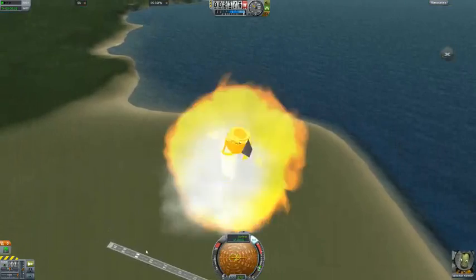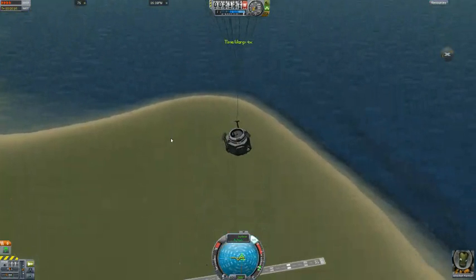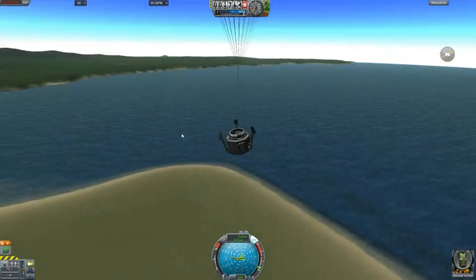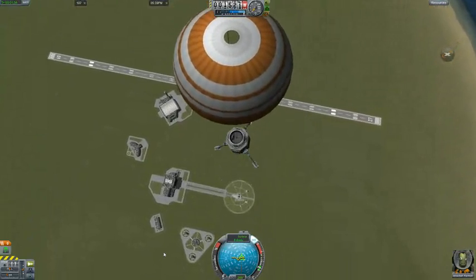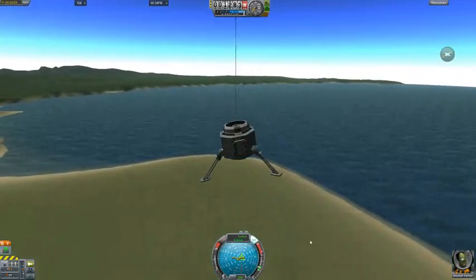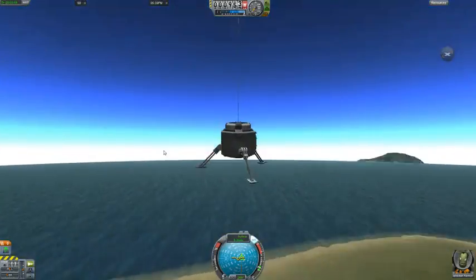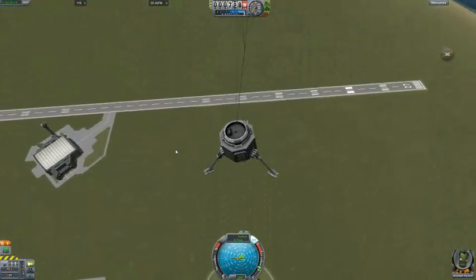Now we have the parachute. I'm going to use time warp — I use the less-than and greater-than keys to adjust time warp — and we'll go all the way down. While descending I'll hit G to deploy our landing legs. We should be able to land safely. It looks like the landing legs weren't perfectly centered on the lander can — probably should have used four landing legs — but as you can see everything works fine. We'll see you next time for how to get into space.